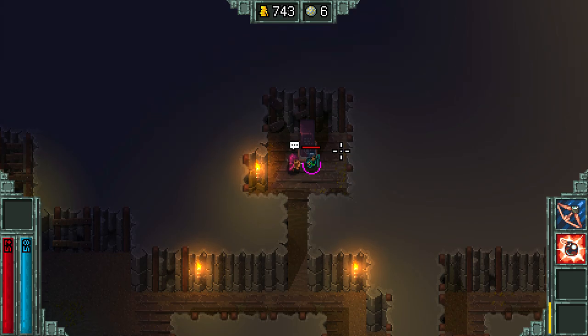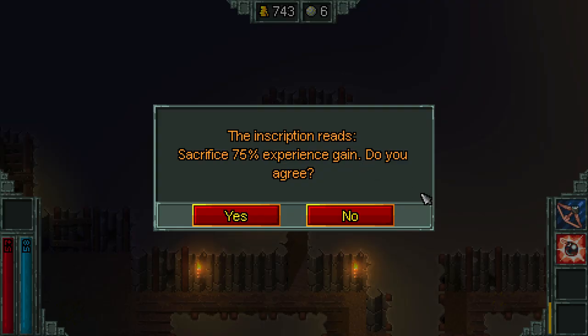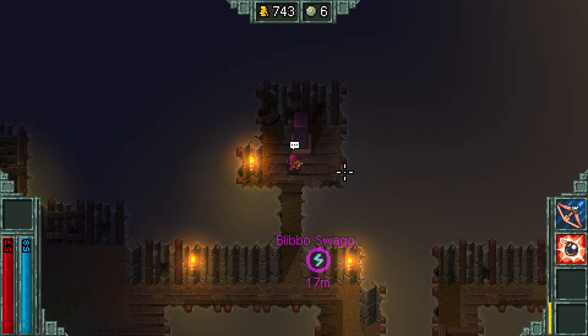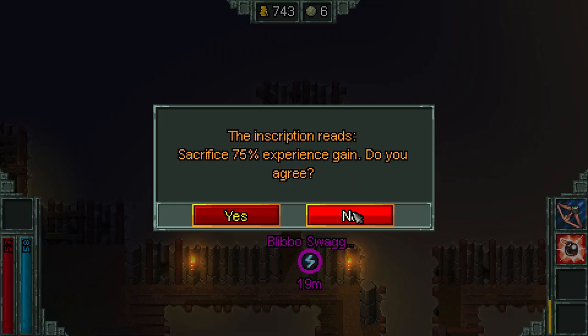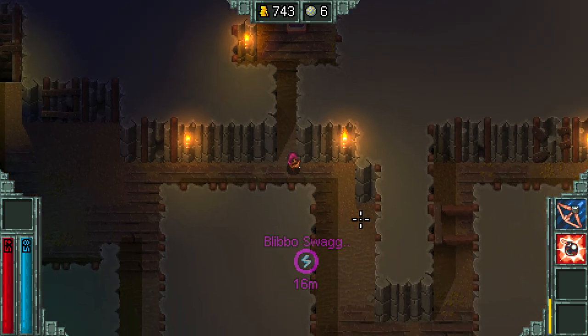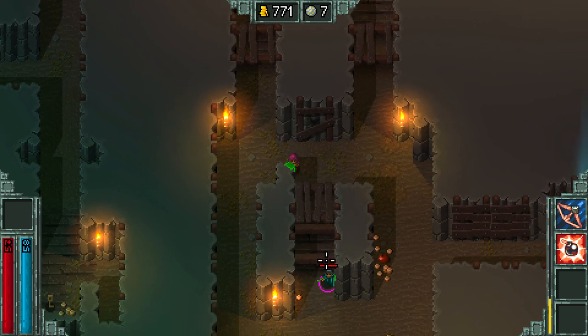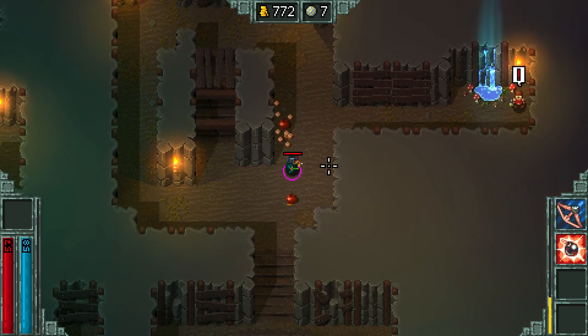I'm not even sure how your money account's gonna work. Sacrifice 75% gold gain - do you agree? Sure. Mine's experience gain - that sounds more severe. What did you get? I sacrificed it, now I've got a little axe. I don't know. You'll guinea pig this mechanic. I'm gonna wait to see how it happens to you.